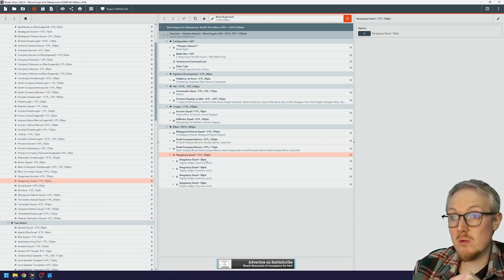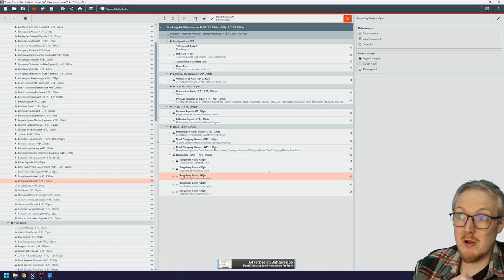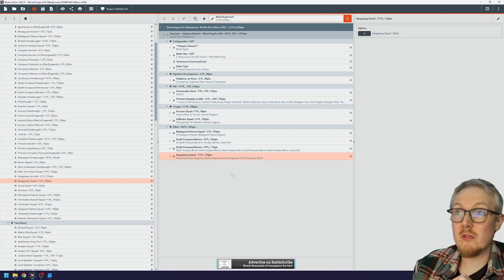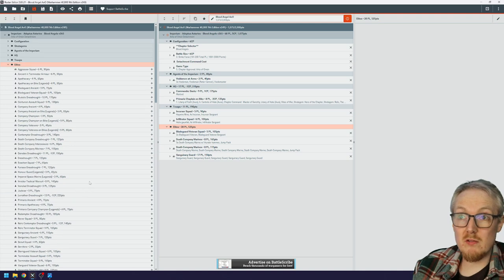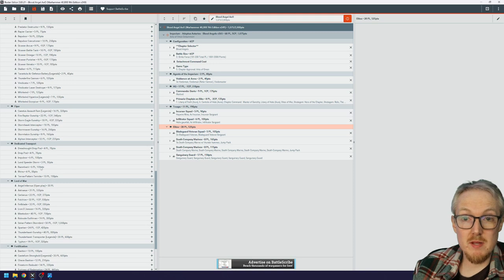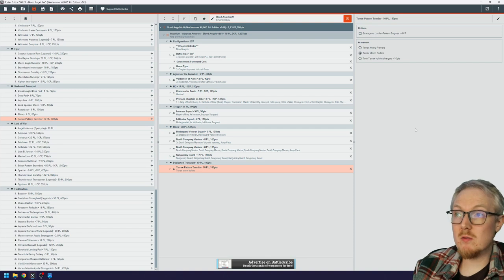I'm running five Sanguinary Guard and putting Infernal Pistols on all of them — my Angelus Boltguns never seem to do much for me. Five Infernal Pistols on a squad of Sanguinary Guard I really like. And then from my current list with Guilliman I've been having a lot of fun with a Terrax Siege Drill, so let's get that into the mix. It's a dedicated transport and it's going to have Heavy Flamers to keep the points cost down.